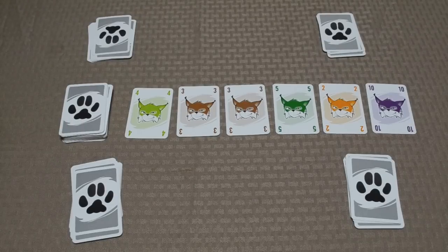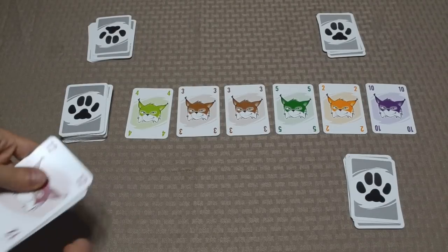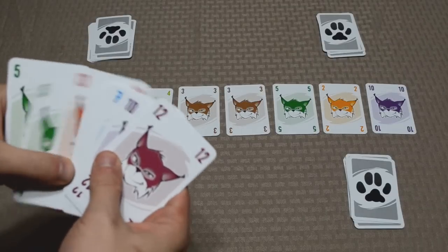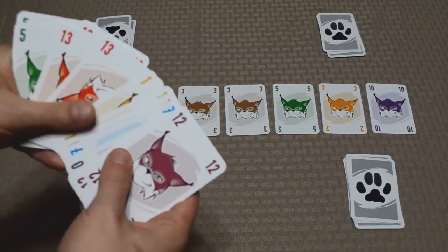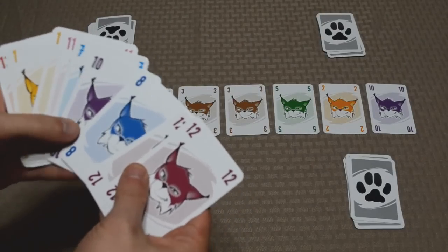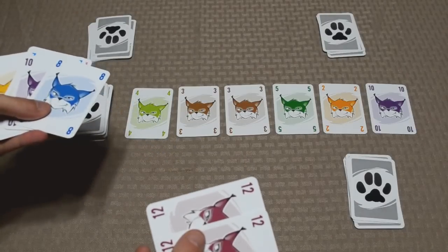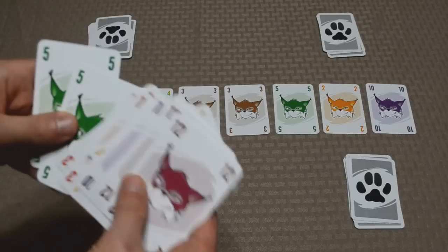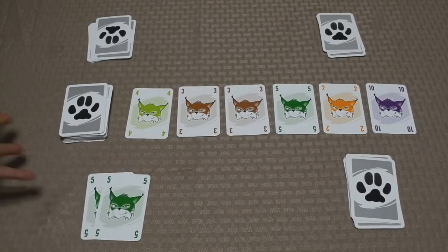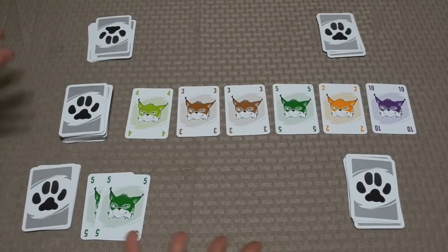As far as gameplay is concerned, on a player's turn they're going to pick a number that's in their hand, and then play as many cards as they want of that number. Looking at this player's hand, he's got some fives, some thirteens, some ones, and two twelves. So what he may decide to do is play the fives — this player is going to play a set of fives here. There are no other cards showing right now, so nothing gets affected, and that would end their turn.